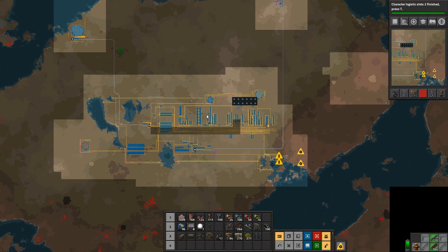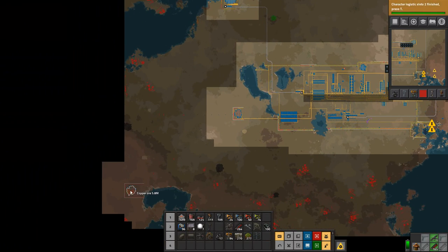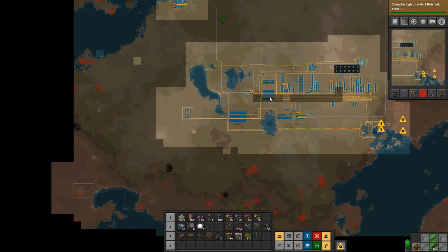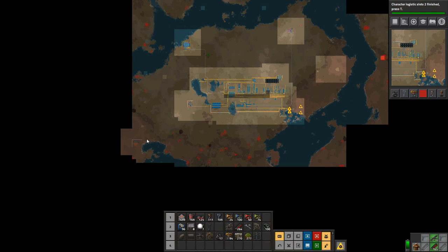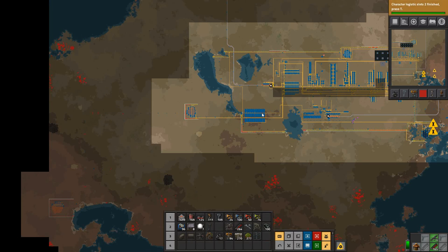If we look at the map, we have a copper patch there which is not enough, so we have gone down and secured this one as well. I think we're going to put our smelting down here, and we're going to go and clear out these biters so that we can wall off here and up here, and have this entire area secured and ours. That is going to be awesome.